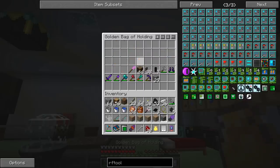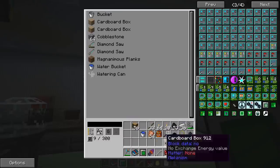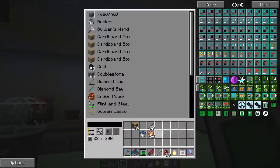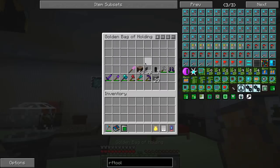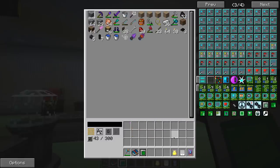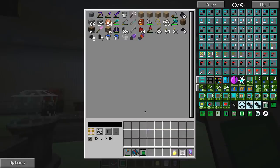Let's grab stuff from here. Can we space click? No, we can't space click. I like it. That's so much better than the golden bag of holding. There's a lot — I've got tons of room. This is going to be great. Just carry around my inventory with me. But if I die, I lose everything.